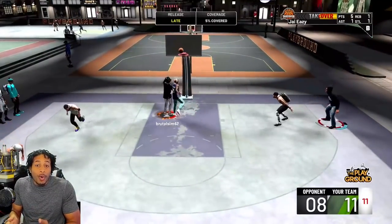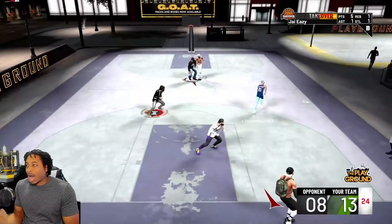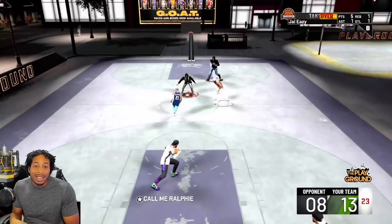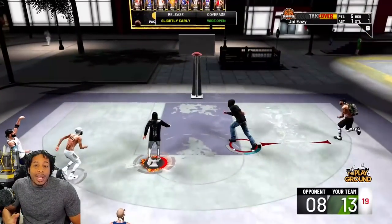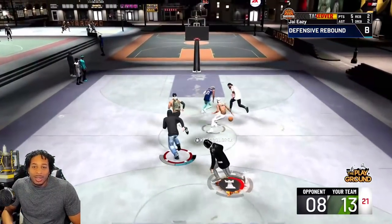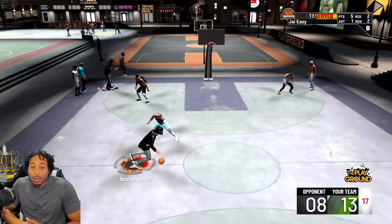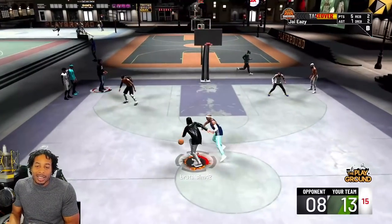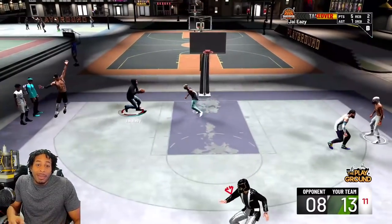This year you have to perform all the moves yourself. That's why we've gotten to the point where all people do is sprint right, quick stop, sprint left, quick stop. When people don't know what to do, the game always devolves into left-right around screens. That's where we are for the most part. You've got a few people that ISO, and then we have the whole conversation — which takes more skill, ISO or screens?